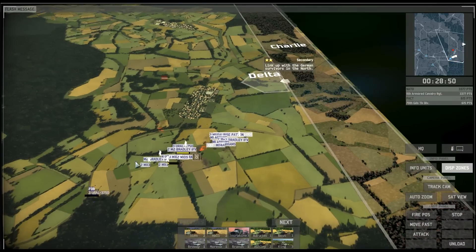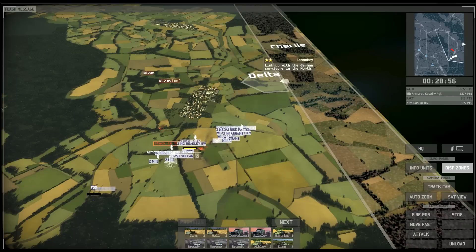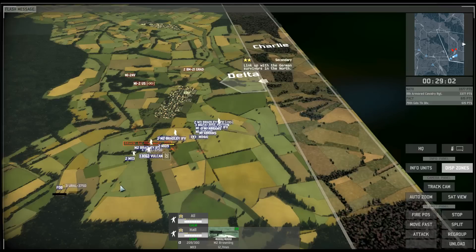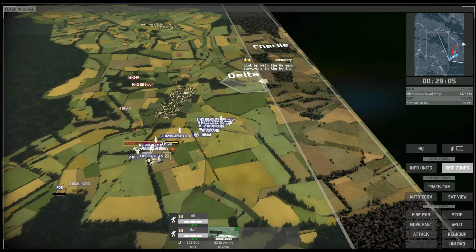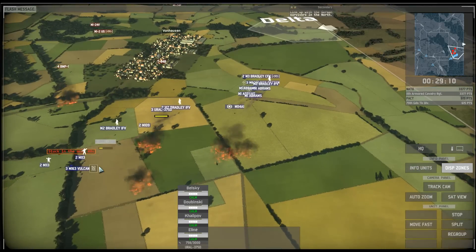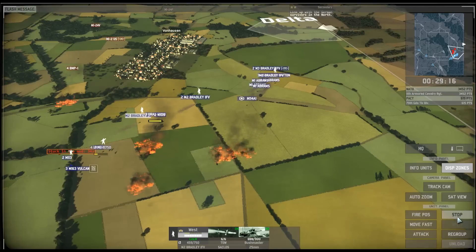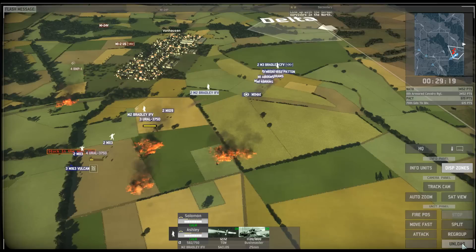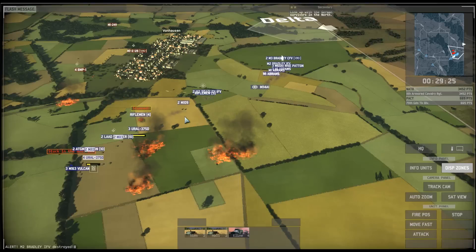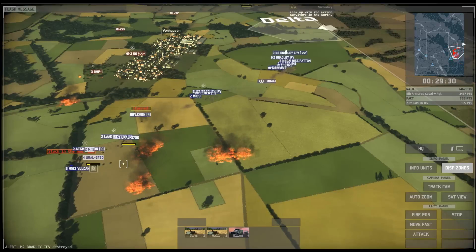This is why you don't put units in big clusters like I have right here - they are excellent targets for artillery. Fortunately the salvo was a little off target and it didn't do heavy damage, but especially in multiplayer, barrages like that will ruin your day. You can count on every light unit in the area dying to a couple of rocket launcher systems if you don't move them out of the way in time.